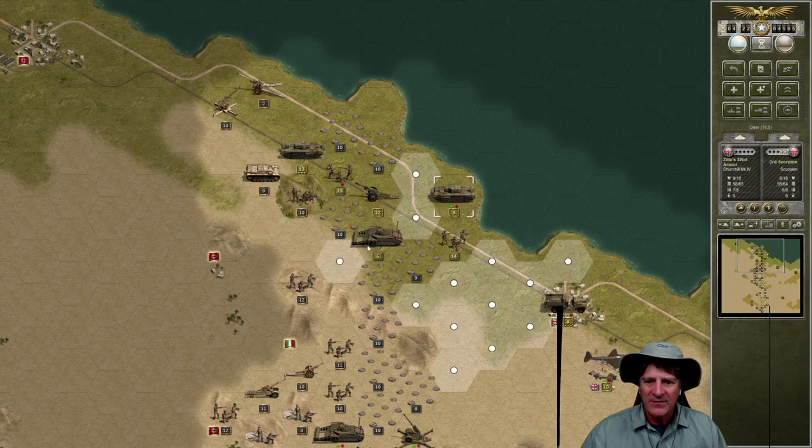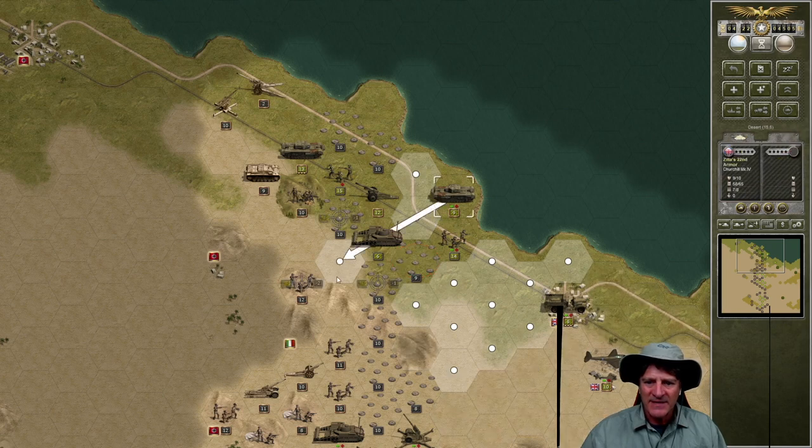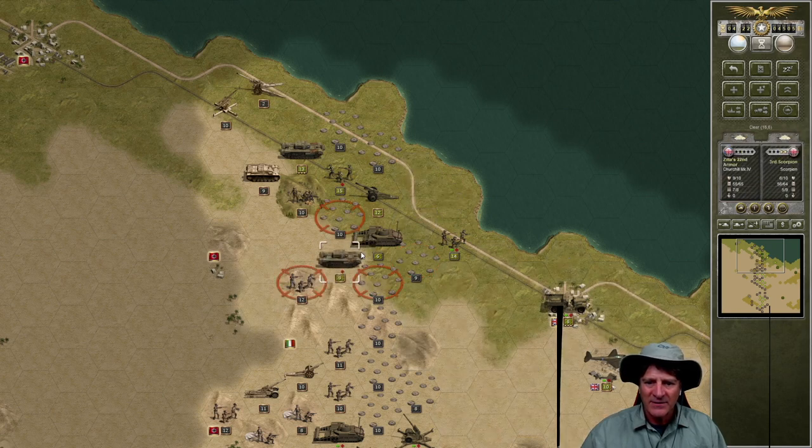Minus one — we'll take that. Down here, maybe we can send our armor unit down. We have to get the infantry on the half tracks. We're starting to break through. We send the armor down and we could get three to two — that's not a good attack. There's a minefield still in the way, and there's artillery there too.